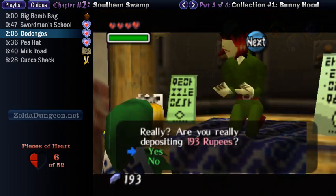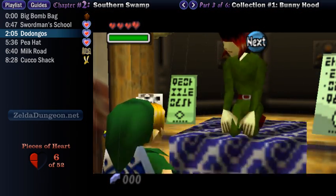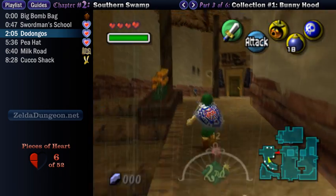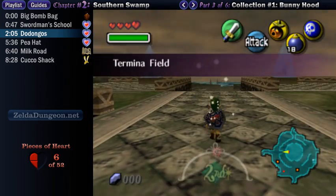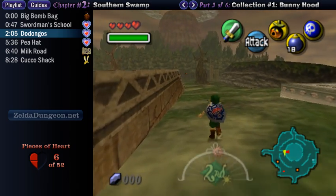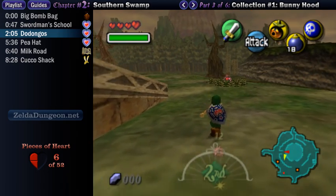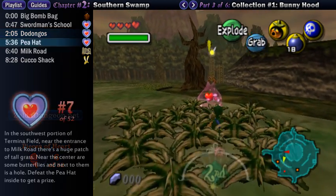Our next destination is the southwest corner of Termina Field, where there's another hole with an enemy awaiting us. Here's a little tip: you can use the Blast Mask to blow up an entire circle of bushes on your way. It's very quick, and it allows you to fill up on items and health, as well as kill the Chu-Chus that are often there. You can do it while just passing through, so just try to keep strategies like that in mind as you go through the game.